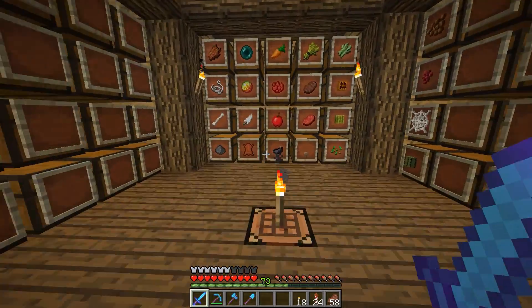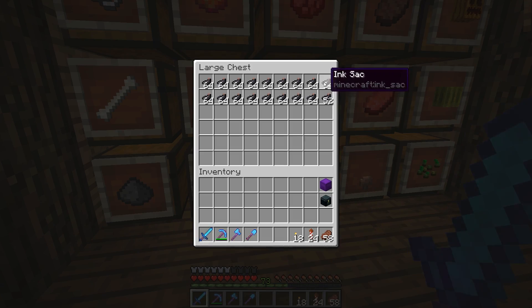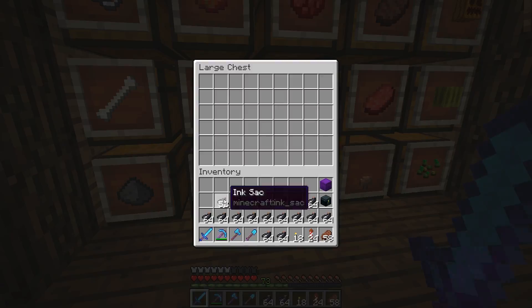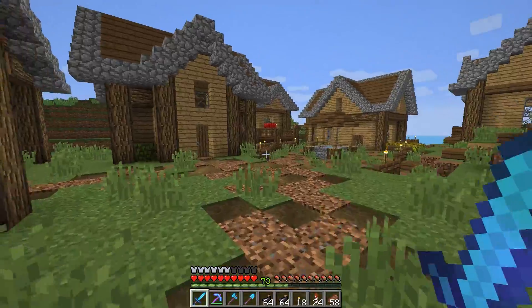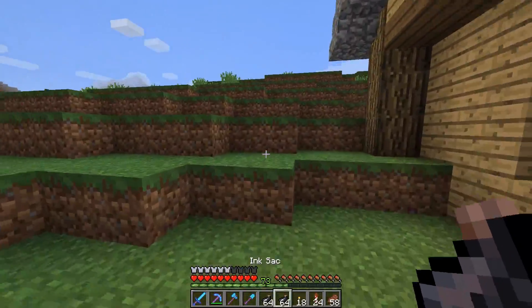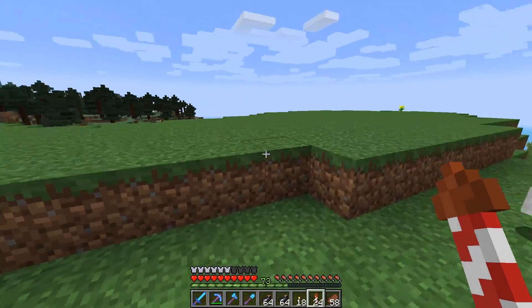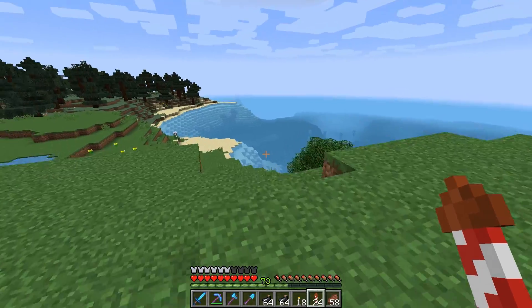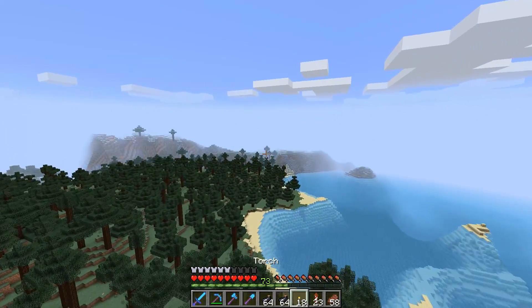Alright guys, I am back after a relatively brief AFK session. I got about 18 stacks of ink sacks, so that should be enough to last us at least for a while. I'll have to make some trips to the ocean monument as we run out of prismarine and stuff like that. But it's a good start, and now that I know the squid farm is working, I can head back there whenever I need and AFK while multitasking.